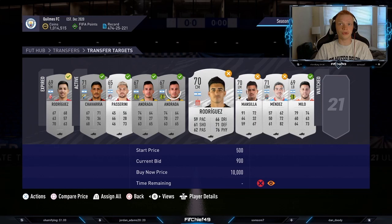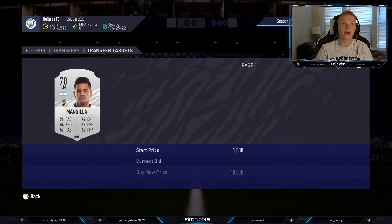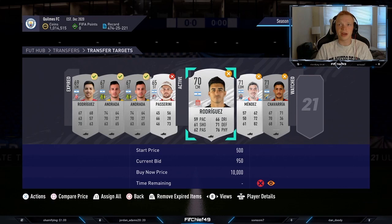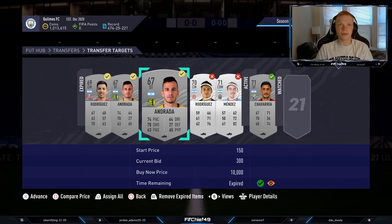In terms of cards that get higher bids on them — like these two guys have a 900 and a 1,000 coin bid — I check the prices because some of these silvers go for a lot more than others. Like certain strikers, the cards will be going for like 2,000 coins or something crazy like that. So you can actually bid a little bit higher on certain cards, which is something to keep in mind. Go through and bid on as many cards as you can.